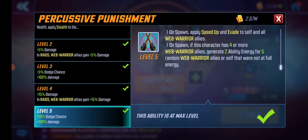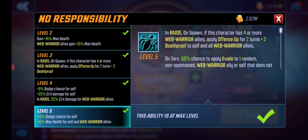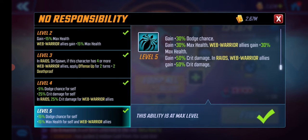That means you don't need to be doing those auto basics at the end of the Raid node, so you can use the full abilities of the team. Scarlet Spider has another passive as well. In Raids, if this character has four or more Web Warrior allies, apply offense up for two turns and death proof for two turns to all Web Warrior allies. The rest of the passive works even with an incomplete team.